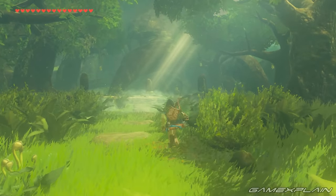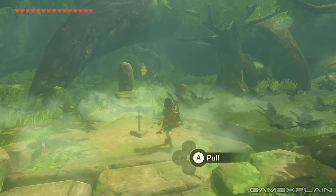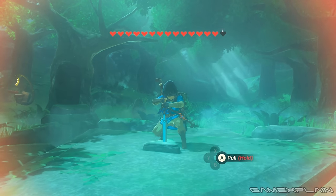And as you walk forward, you'll see the Master Sword in its pedestal. If you want, you can attempt to pull out the sword right then and there. However, it could be deadly if you don't have enough hearts.